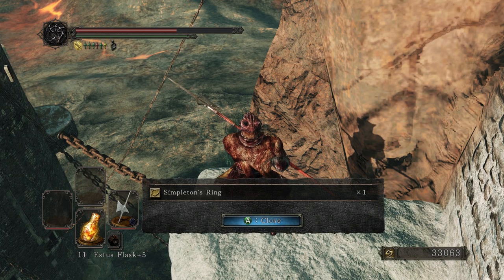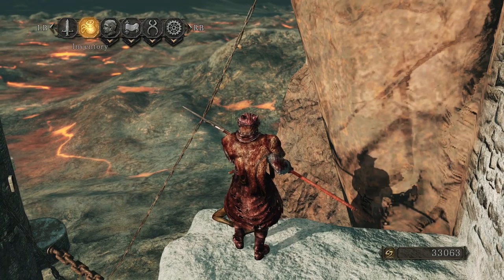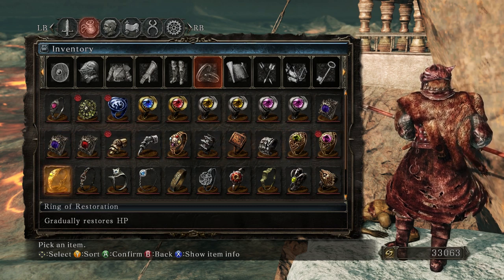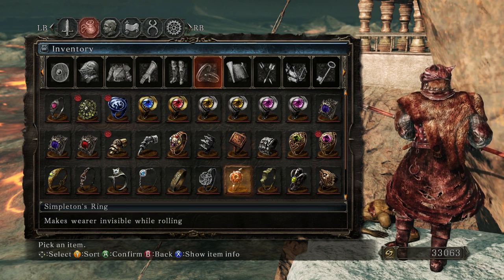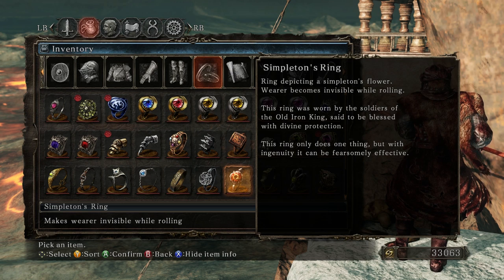Simpleton's Ring — just what I've always wanted. What the hell does that do? Decreases my intelligence? I know there's a Skeptic's Spice. Makes wearer invisible while rolling. What? Ring depicting a simpleton's flower — wearer becomes invisible while rolling. This ring was worn by soldiers of the Old Iron King, said to be blessed with divine protection. This ring only does one thing, but with ingenuity it can be fearsomely effective. I don't understand the function of this ring.